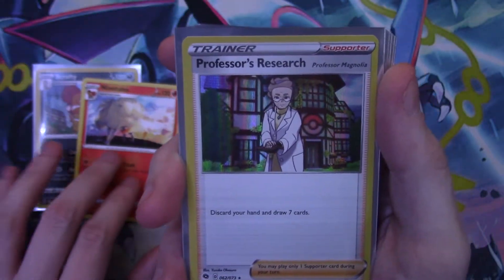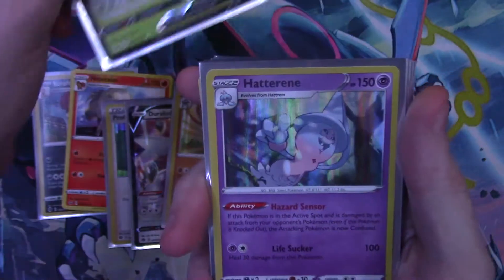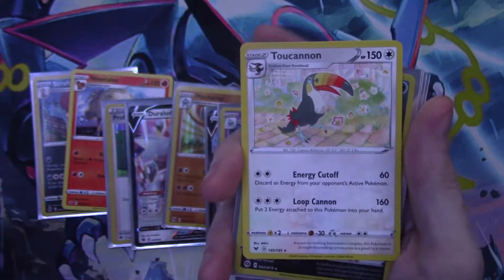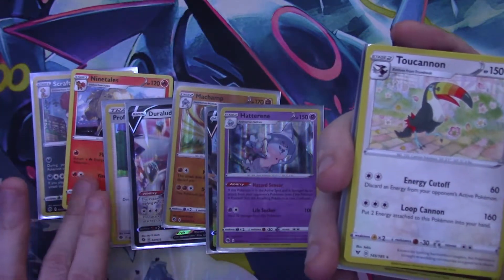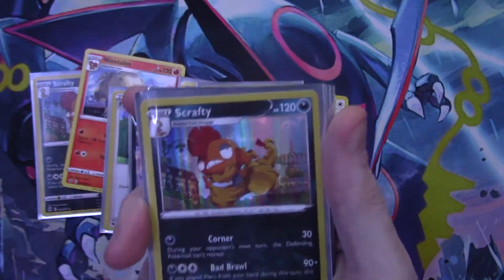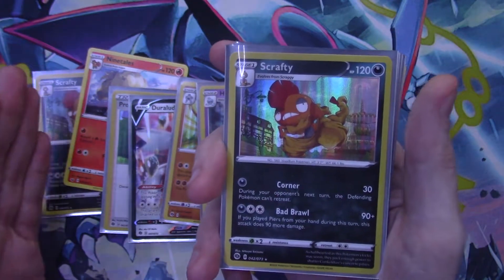Going down the line: Professor's Research holo, Delibird V card, Machamp holo, Delmas V, Hatterene holo — then a Toxtricity regular rare, which threw me off. I was pretty much convinced we were pulling only holos at that point, maybe I'd pulled god packs from the single shelf — but nope, Toxtricity came along. Then another Scrafty holo many packs later, which is very interesting because we pulled a Scrafty holo out of the lightest pack too.